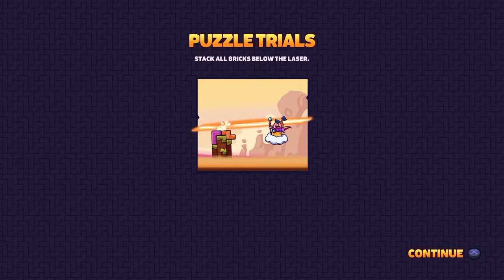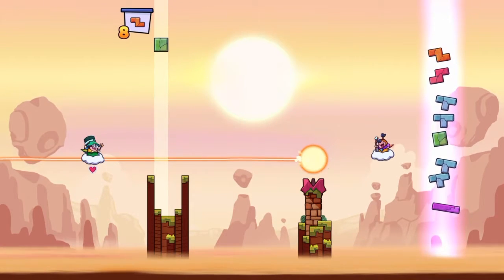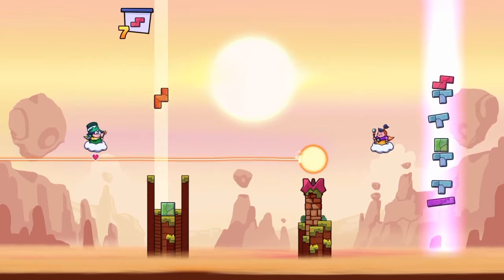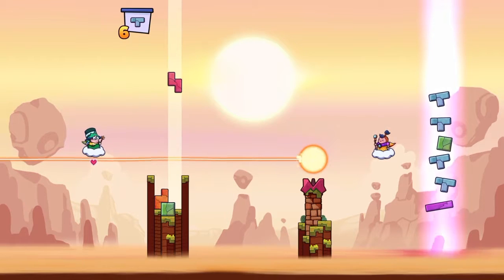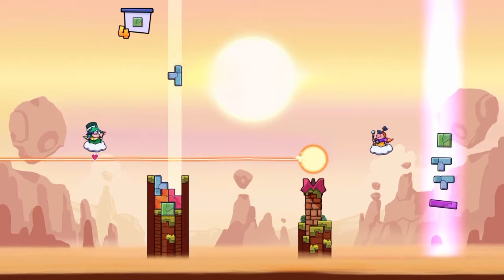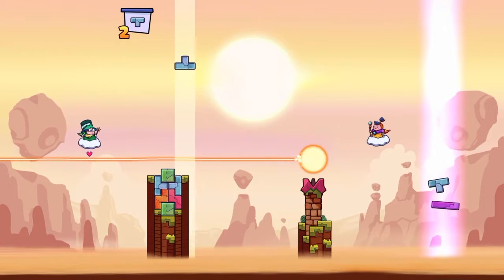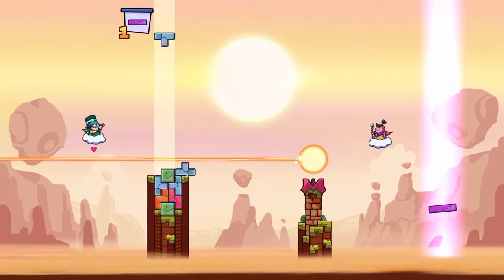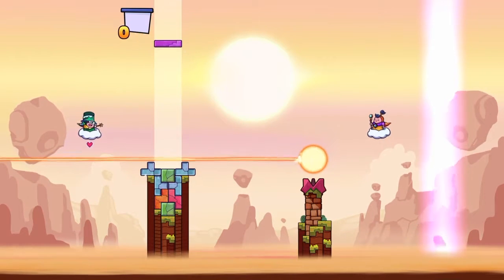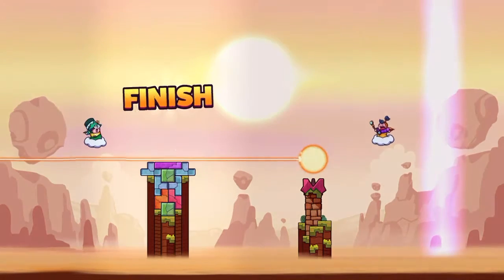Puzzle Trials — stack all blocks below the line. So we have to keep them under a certain height limit. Works for me. Boom, boom, boom, boom, boom — there we go, problem solved, easily done. Defeated wizard!